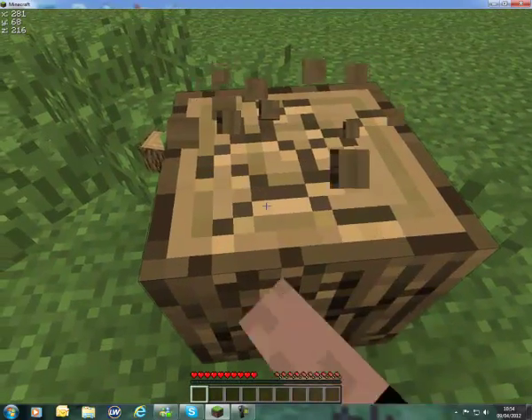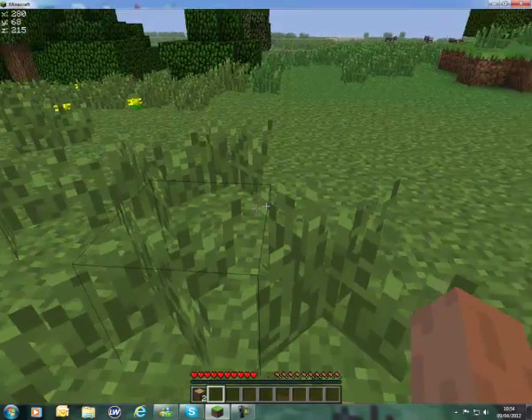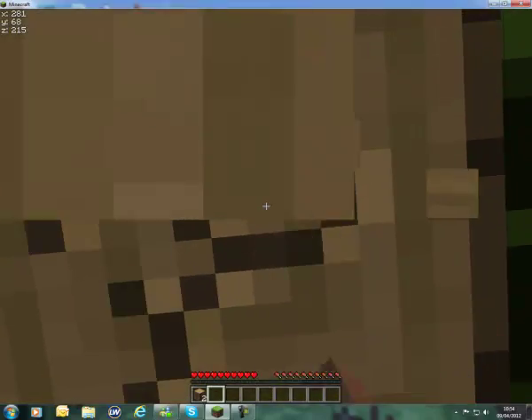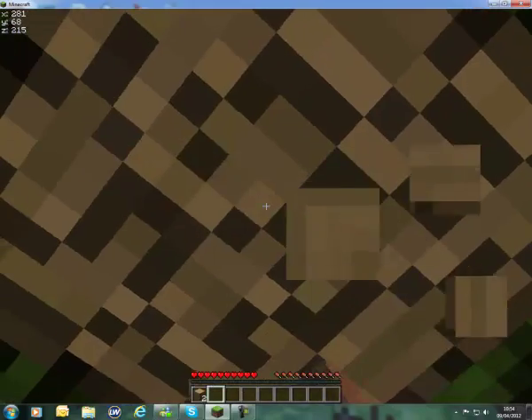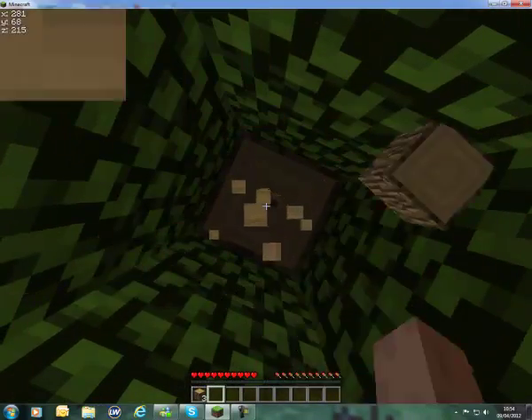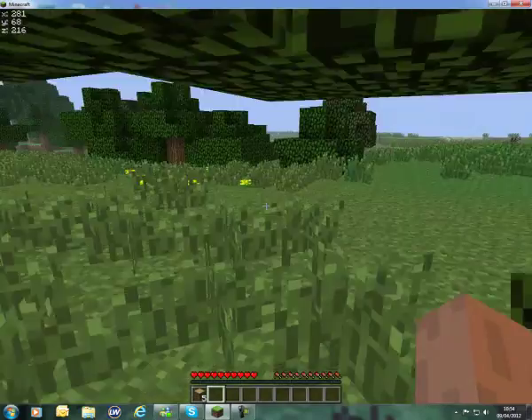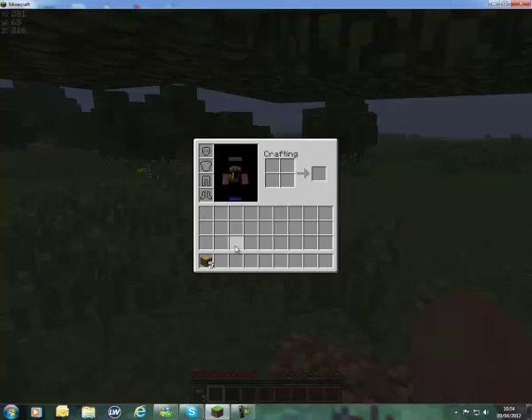Left-click the tree and hold it down — that's how you hit a block. You can see down on my hotbar, that's the little bar at the bottom where all your items go. Those are pieces of wood from the tree — that's the main wood.